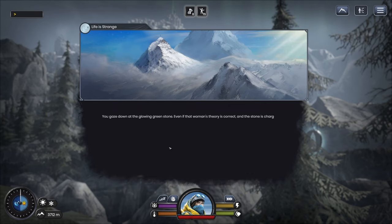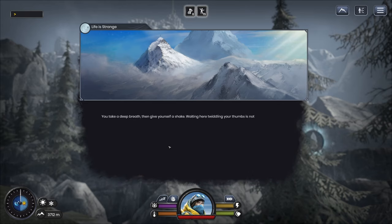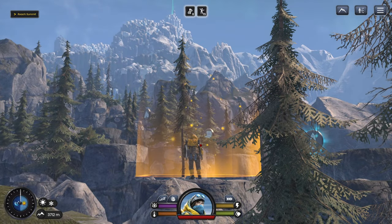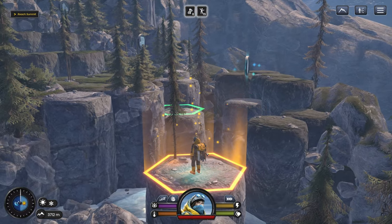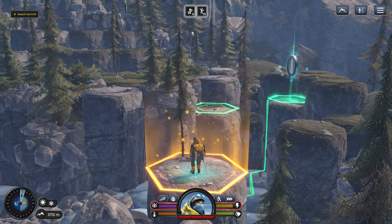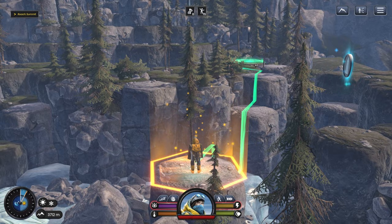You gaze down at the glowing green stone. Even if that woman's theory is correct and the stone is charged with radiation, why would that affect the time loop? And are you putting your life in danger? I would say yes, you are. Take a deep breath, then you give yourself a shake. Waiting here, twiddling your thumbs, is not an option. Better face your fate. We're going to get something from it — but we really don't need anything right now. Let's just head over here and start making our way up.